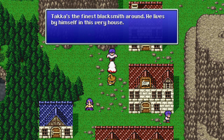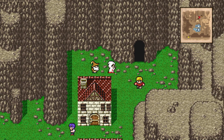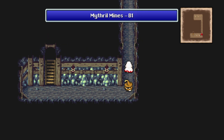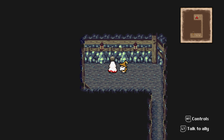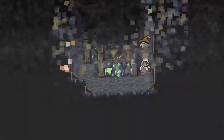Taka is the finest blacksmith around — he lives by himself in this very house. We'll go in there in a minute. This here's the entrance to the mithril mine. Now this spooky place has monsters. The button is obvious; in the Famicom version it's not obvious so you have to take the kid's advice from the inn. We're going into the deepest tunnels, but rest assured it's not that deep.